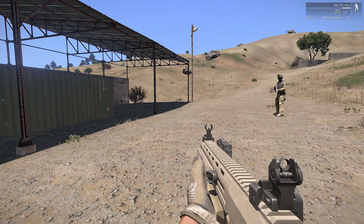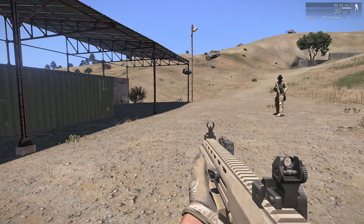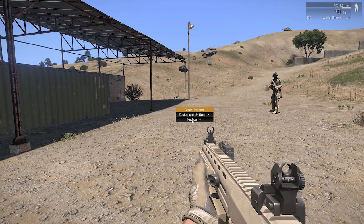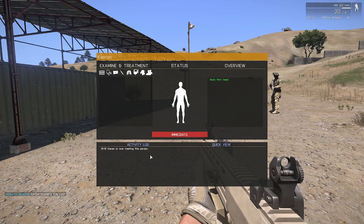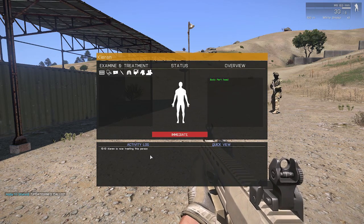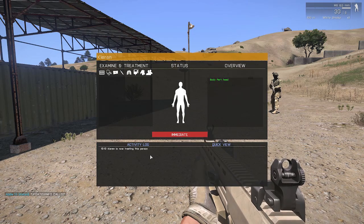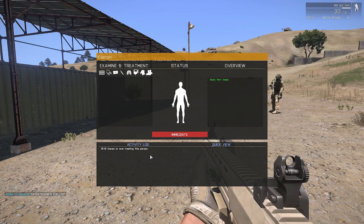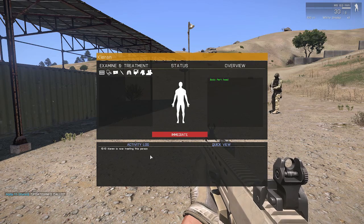We're just going to have a quick look at the GUI and demonstrate a little bit of bandaging. The combat medical system is based off the Tactical Combat Casualty Care, or TCCC, guidelines, which many military forces around the world use for patient management.